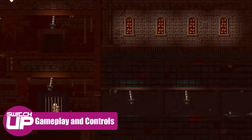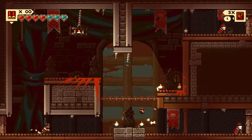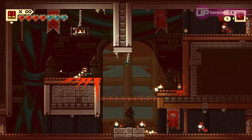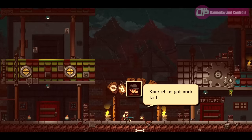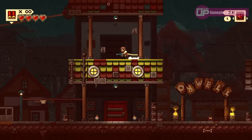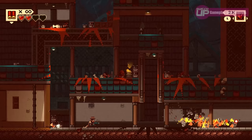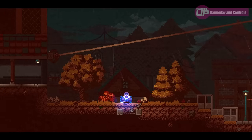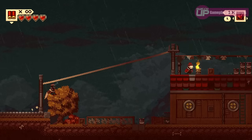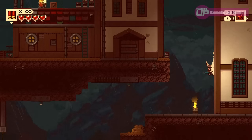Gameplay-wise, there are a few different elements. It's first and foremost an action platformer where you need to get through each stage, taking on enemies as you go. You have that gun umbrella — you can shoot it by pressing Y, but you can also press R to open it and elevate yourself across stages. You can use the umbrella to deflect projectiles with an almost parry mechanic, knocking them back towards their source. You can also dash, block, and the floating mechanic lets you use the umbrella almost as a zipline, then jump off and float, missing large chunks of enemies.